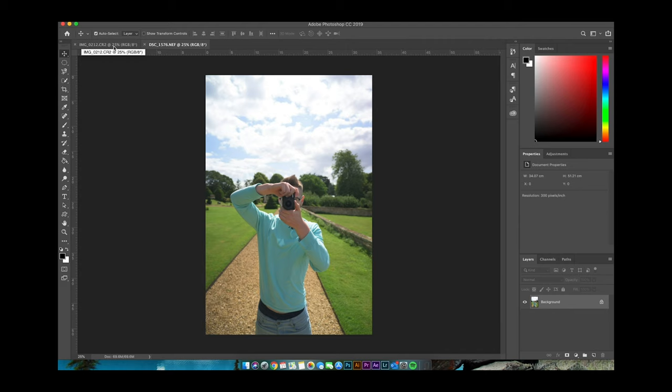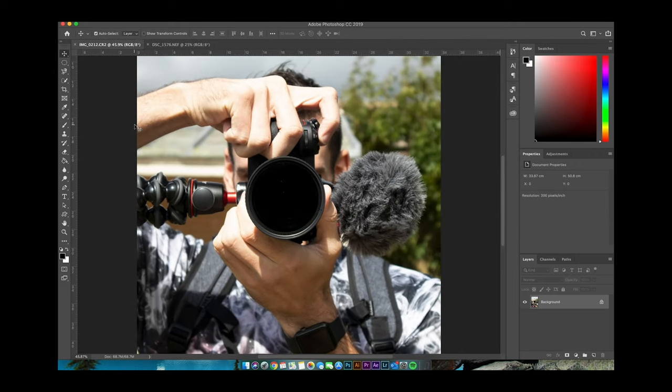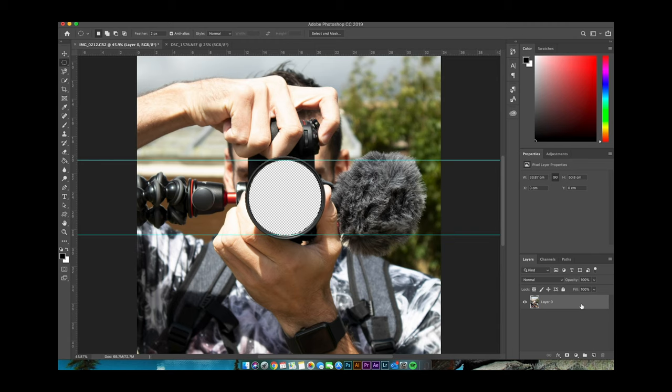Photoshop is now open. We're going to work on the main image and put Dan in the middle of the lens. There are two ways to do this — you can use the pen tool and make a circle with four points, dragging it out to make it round, hitting Alt to eliminate the curve and draw a straight line. But the easier way is to use the elliptical marquee tool. Click and hold Shift, drag it out to the size of your ND filter, reposition it, and set the Feather to about 2 pixels max just to make it a little bit softer so the cut isn't so hard. Then delete that selection.